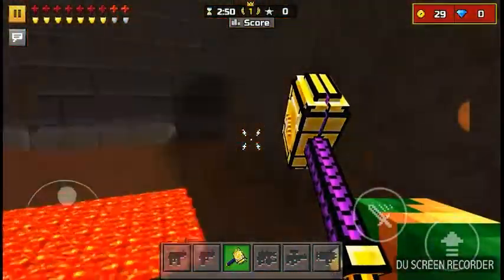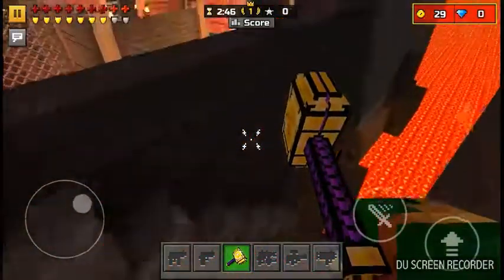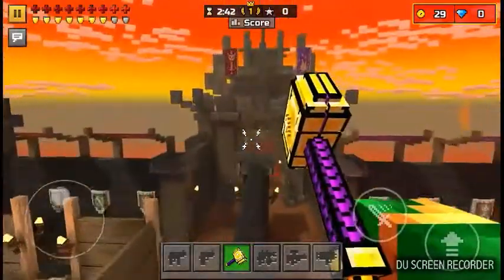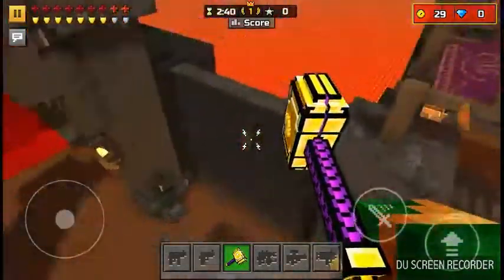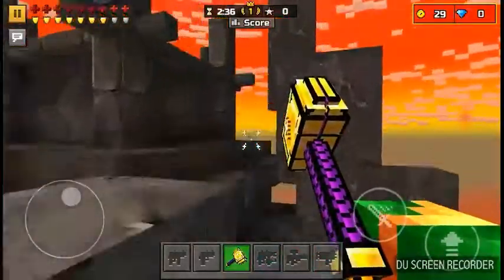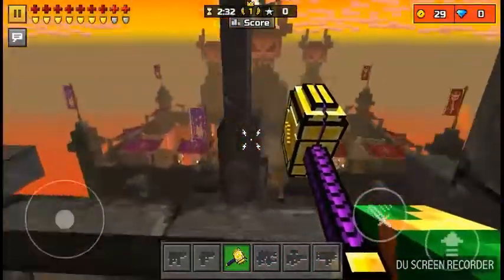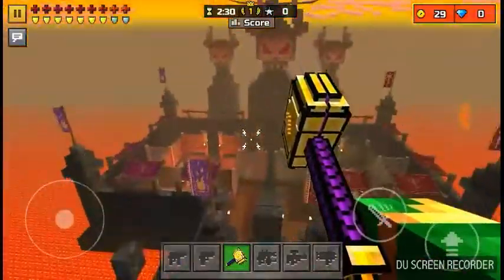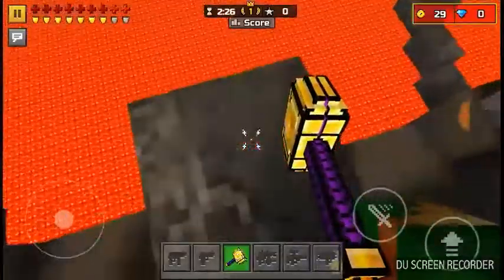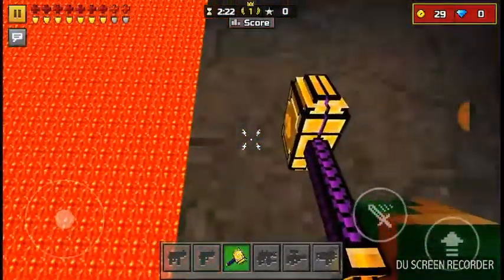Now I'll be showing you how to get on top of the castle. This one is pretty easy to figure out if you already know how to get out of the map — it just requires a little bit of parkour. Just jump over here, and boom, you did it. And there's the dragon that we just left, came all the way back around. You can actually hop down here behind the castle.